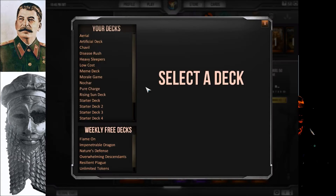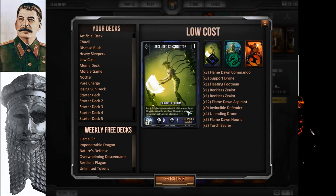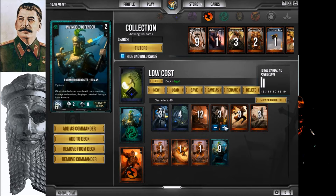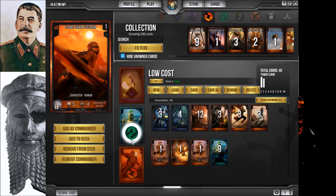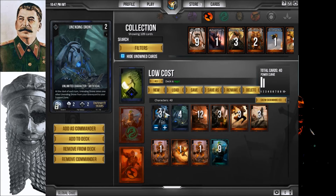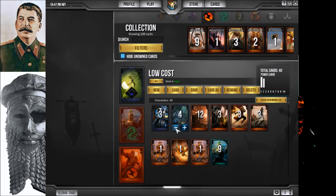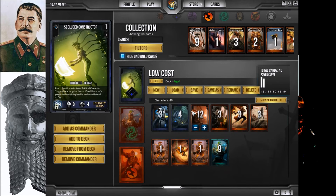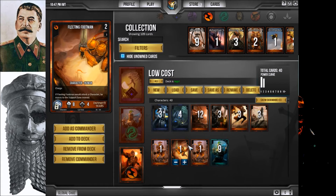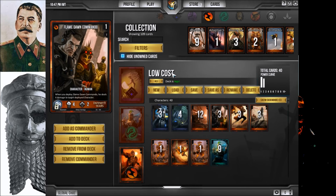Any other decks I wanted to show — I've got my Low Cost deck, another meme deck. I essentially have only one and two-costs, so it's very fast. A lot of Flamedawn, a lot of Invincible Defenders. Even the command cards are low cost. Some Unending Drones and Support Drones that go well with Secluded Constructor to boost up cards if I need more power. Essentially a rush, but not exactly — it's a meme.